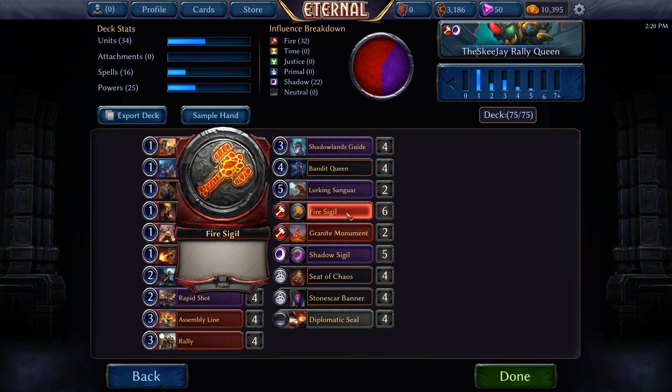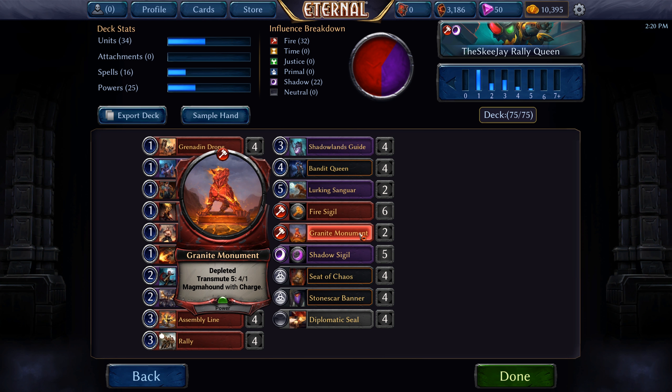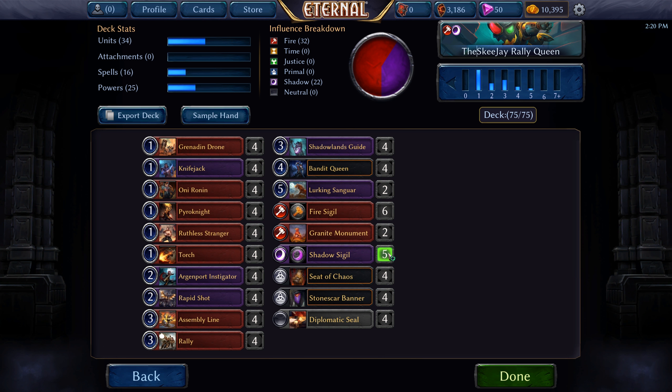The power base is 6 Fire Sigils, 2 Granite Monuments, 5 Shadow Sigils, 4 Seat of Chaos, 4 Stonescar Banner, and 4 Diplomatic Seals. I'll have a list you can copy and import into the client in the description below, and also a link to the page on Eternal Warcry where SkiJay posted the list himself. But right now we're going to play some games.